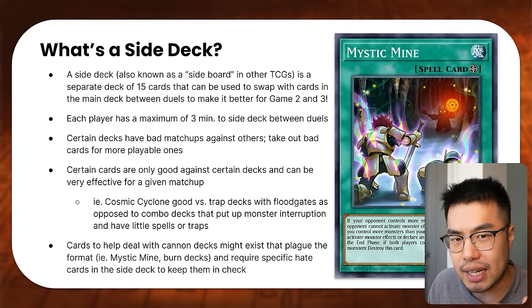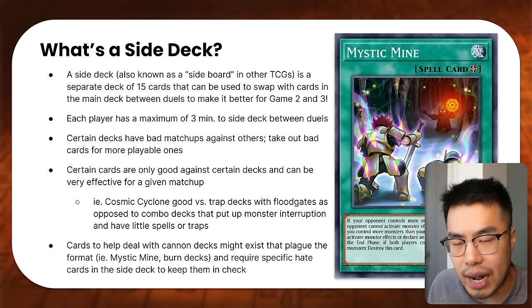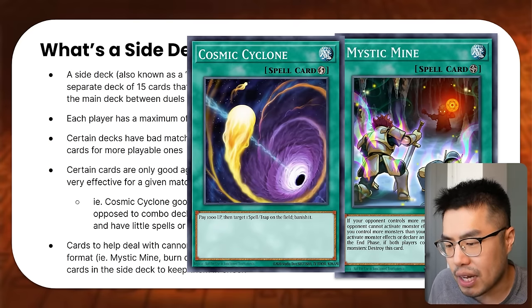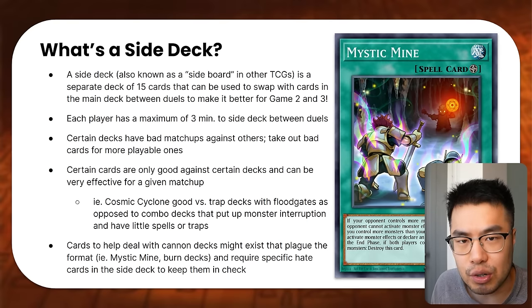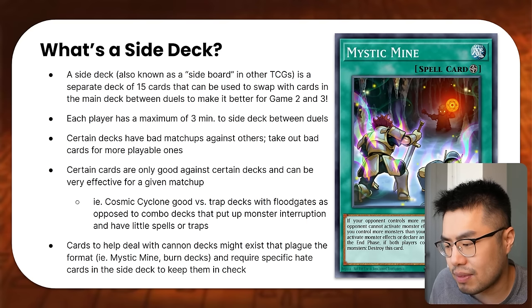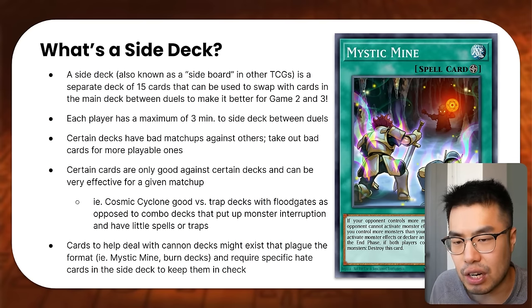Certain cards are obviously very good against certain decks and can be very effective for a given matchup. For example, Cosmic Cyclone is very good against traps with Floodgates, but it's not very good against combo-heavy decks that put up Monster Interruptions with very little spells or traps to remove. Some of these cards are very specific. Also having cards that deal with Glass Cannon decks that plague the entire format — for example, we had a card like Mystic Mine which effectively locked down players from playing the game entirely, so players were forced to side Cosmic Cyclone to get rid of the problem.